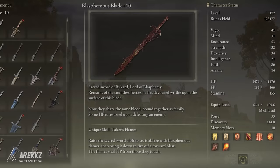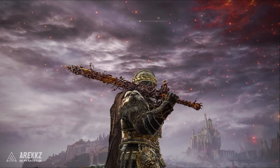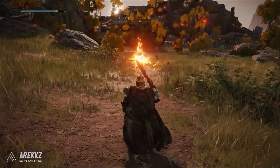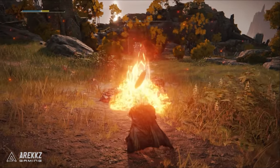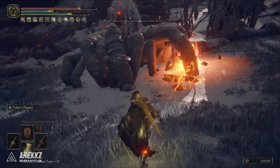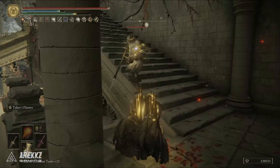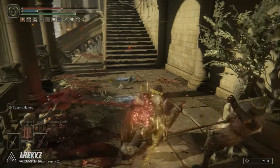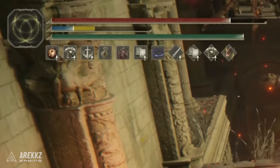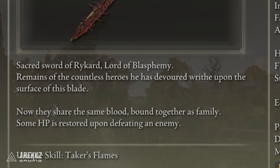This is our primary weapon and a central core part of this build simply because it is so powerful and has a really good built-in unique skill — Taker's Flames — which after a small charge sends out a massive wave of fire forwards with really decent range that deals really good fire damage scaling off our faith, also heals us when it connects to an enemy. On top of that, the sword has a passive bonus that further heals us for a percentage of our max health upon defeating an enemy, even if we weren't the one that defeated them with the sword, so anything that dies near us will heal us.